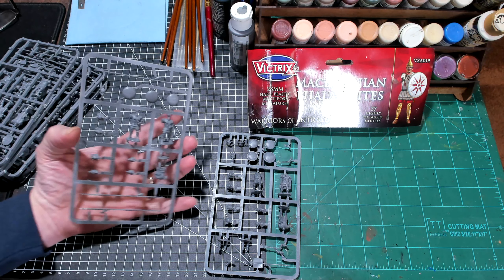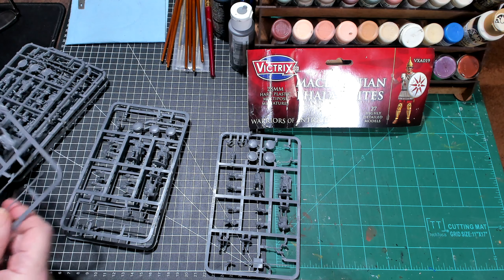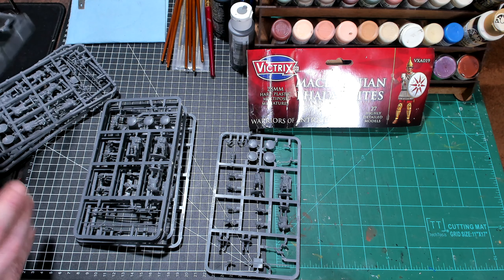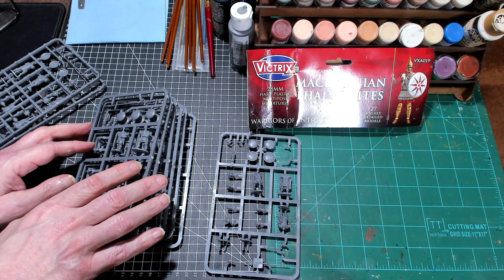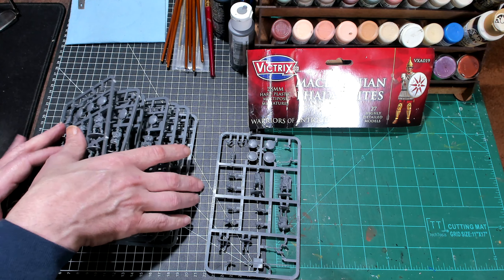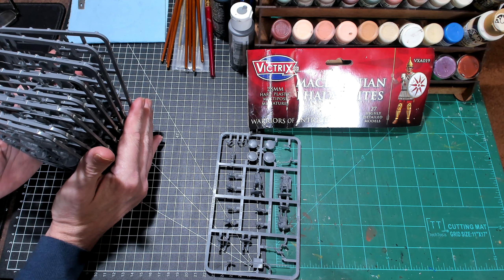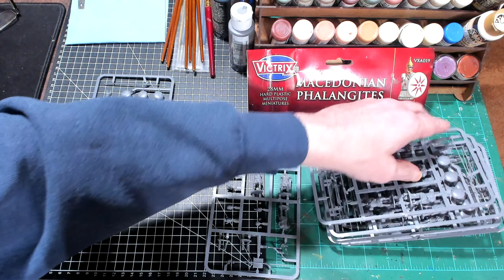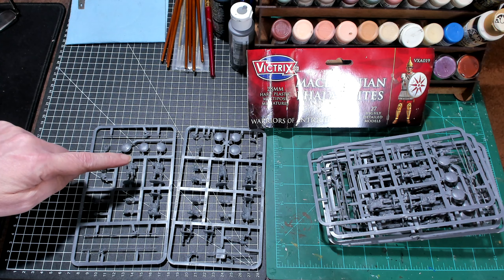You get three figures per sprue. Counting them up: one, two, three, four, five, six, seven, eight — so there are eight of these phalanx sprues, which is where you get your 24 figures. They're all the same, so we'll just put one down. And then the command sprue only has three figures. That's where you get your 27. You get eight phalanx sprues and one command sprue.